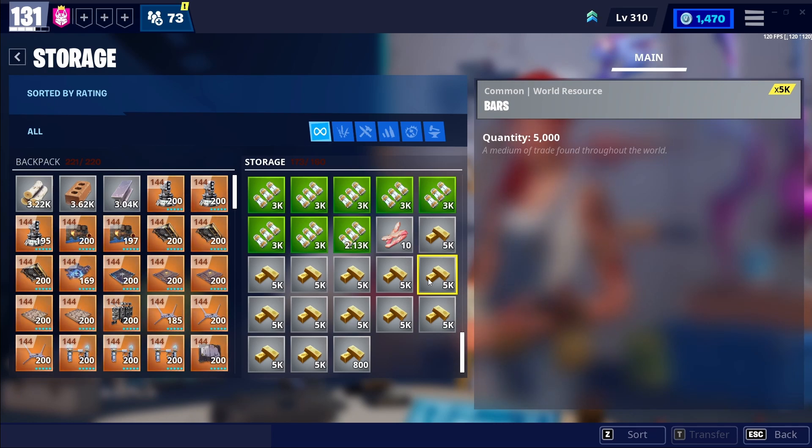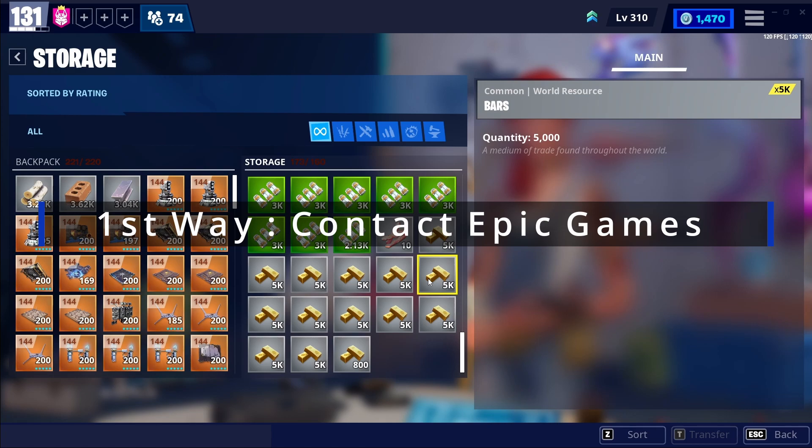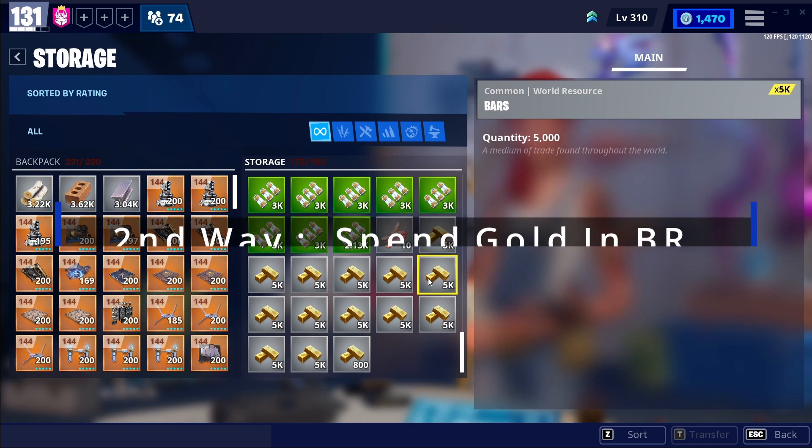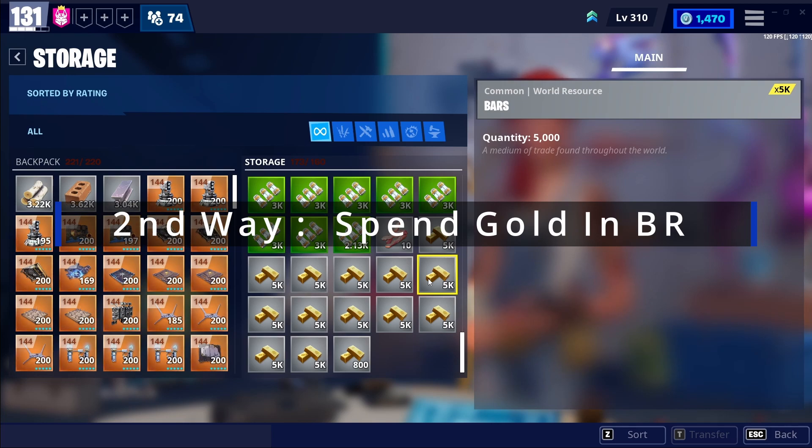I'm going to tell you guys the easiest way to get this off right now, and also a way to avoid this in the future. To get these bars off, the only way would be to contact Epic Games — I'm going to put that in the description as well, you can contact them directly. Make sure you blow up this video so hopefully they take this off soon. The next thing to avoid getting more of these is to spend your gold if you guys are doing more Battle Royale.